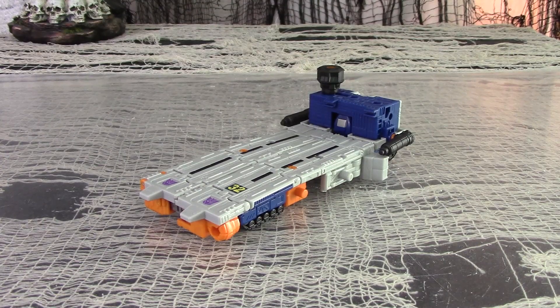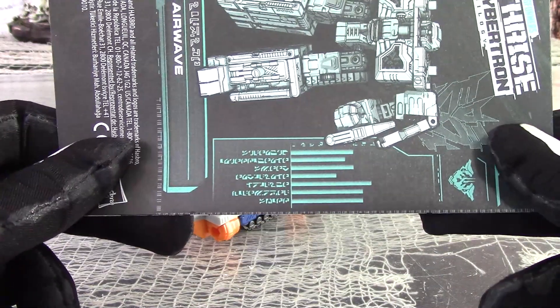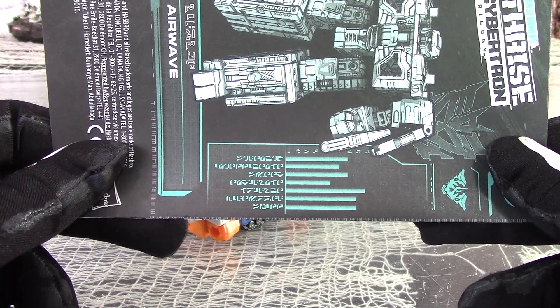Airwave is another weaponizer-style figure comprised of several components that can be assembled into several different configurations. As such, he comes with no accessories because he is nothing but a pile of accessories. But he does come with his instruction booklet, which comes with his stats. And his stats are 8, 7, 8, 5, 10, 9, and 9.